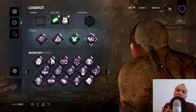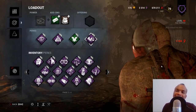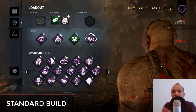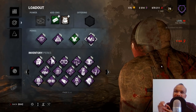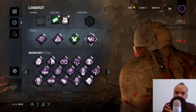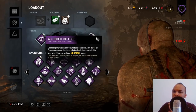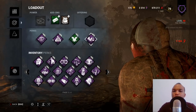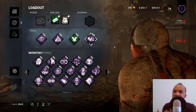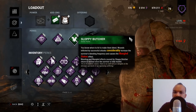Before delving into strategy, let me share my favorite builds for the trapper. The first is the basic standard build — no specific strategy, just having a good game and getting blood points. I always have Nurse's Calling for tracking and NOED as end-game insurance. The next two perk slots are perks that either increase my speed or slow down survivors — in this variation, Sloppy Butcher and Brutal Strength.